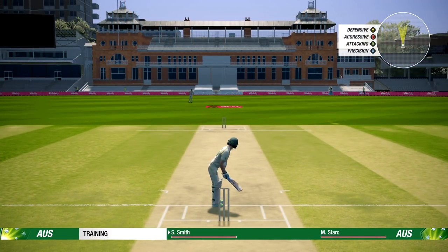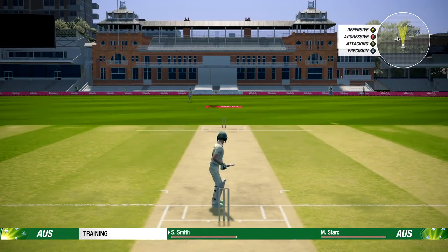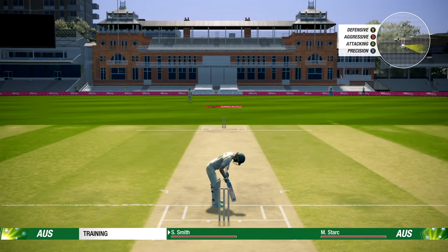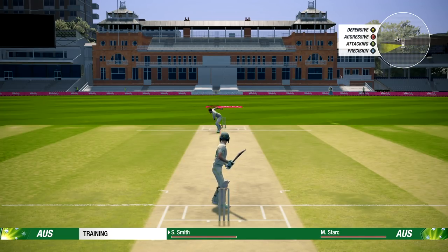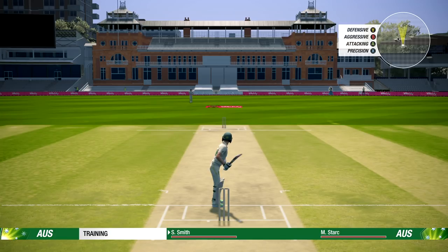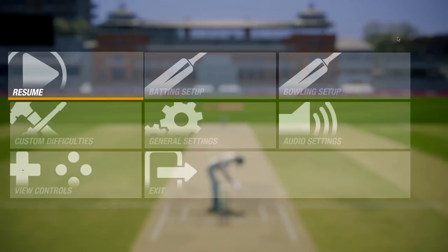Let's try a couple of things here. That was definitely a six — just a flick of the wrist. I'm going to try dancing down the wicket — that's gonna be a short one. I am so glad to see that, because in the previous cricket games they would just play a stupid shot on a short delivery, still play a front foot shot and miss it entirely. But here he actually adjusted and played a lofty shot and still hit it — it wasn't very well timed but he still hit it.